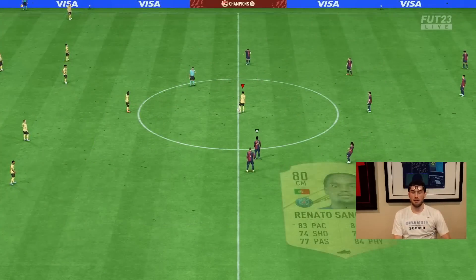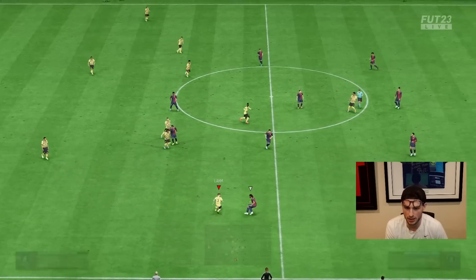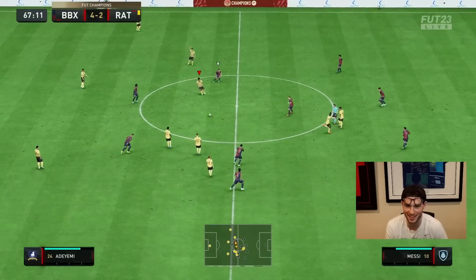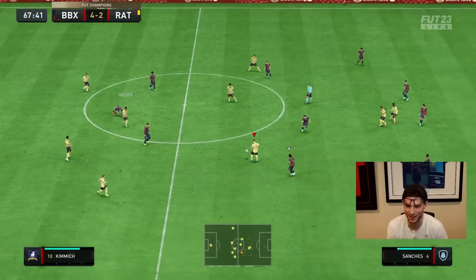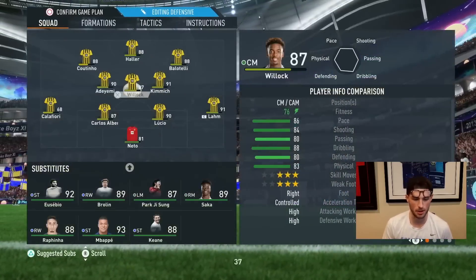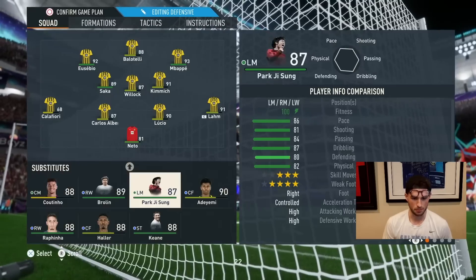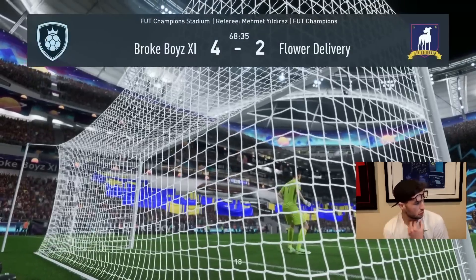I've messed around the whole match and now I'm down two — that's not good. We're getting destroyed by a gold team, which is just how it goes. A couple days off FIFA and next thing you know you're ranked way down. We're going to make some subs, turn it up, put Park Ji-sung at left back, and see if we can come back.